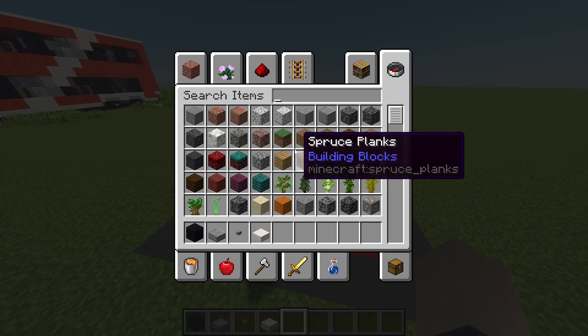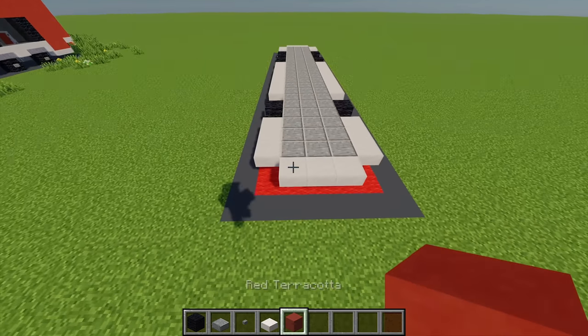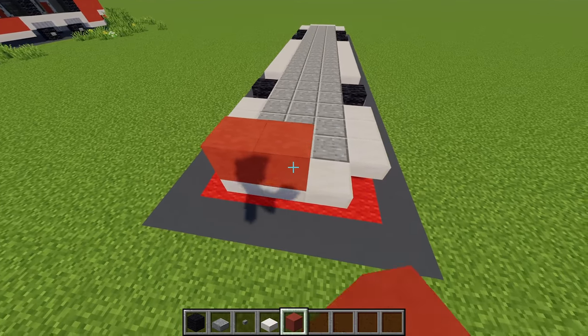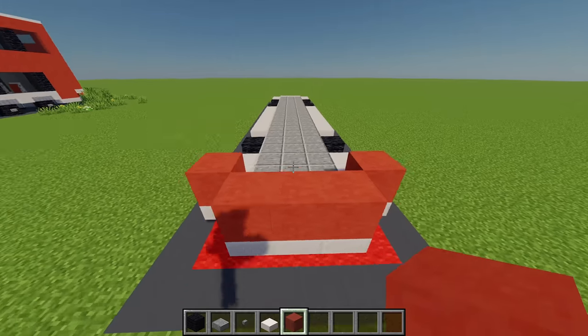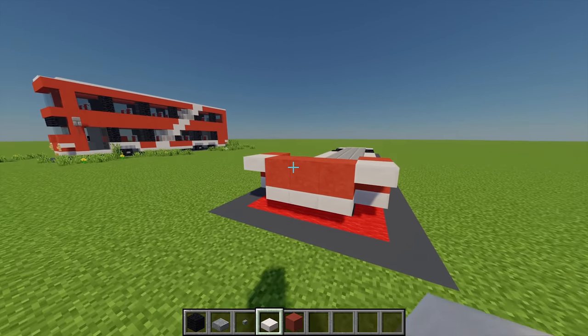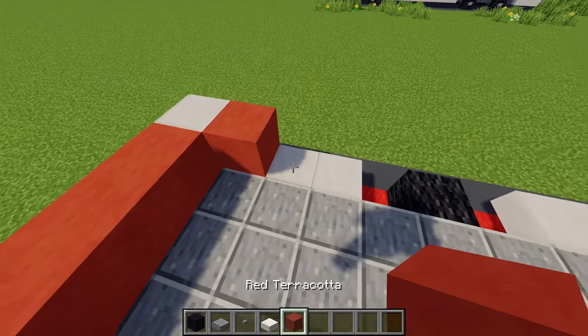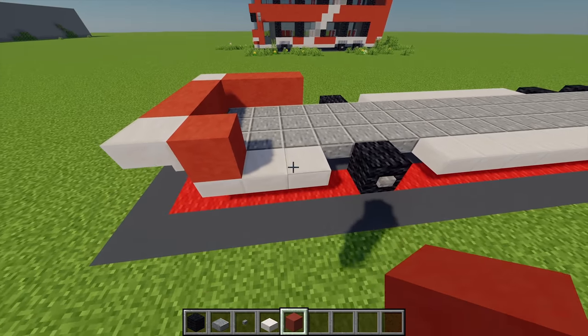I'm going to be building this in layers. For the first layer I need to grab myself some red terracotta. Coming to the front I'm going to place 3 just there, and then 1 on either side. With a quartz slab I'm also going to place 1 in the gaps. And then I'm going to place 2 red terracotta on that side, but on this side I'm going to leave a gap of 2 for the door.